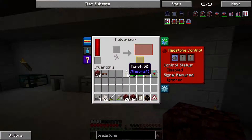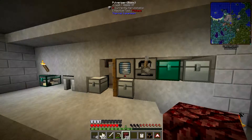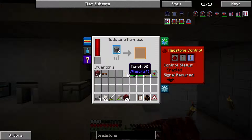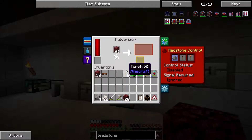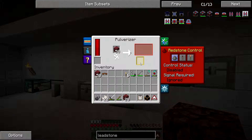So that's going to go into there. What we want is for it to basically give us sulfur here. I think we just need one sulfur - that's all we need. It's a 15% chance that it's going to drop, so I'm going to wait for a bit and see if it does.